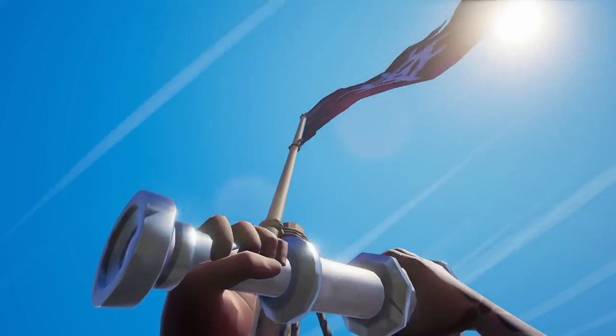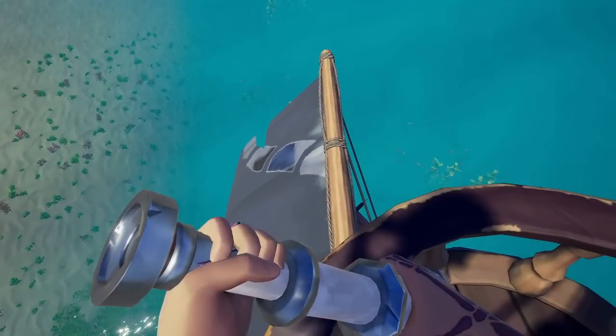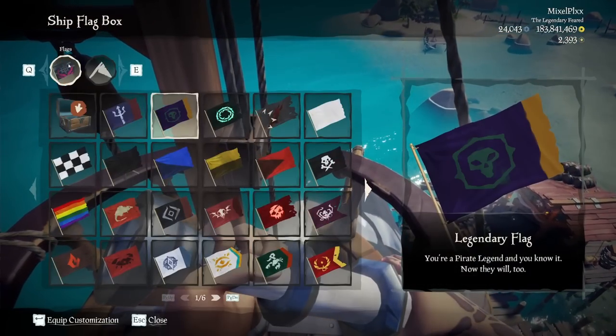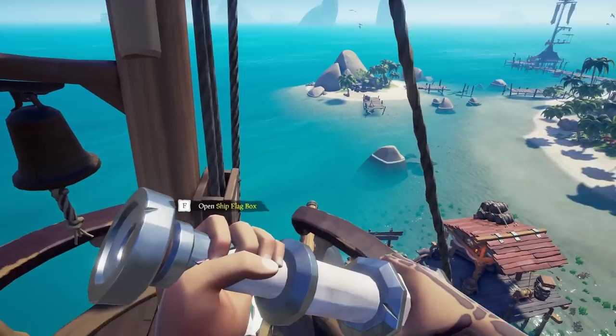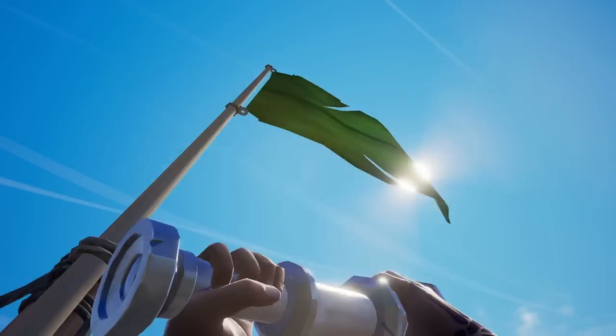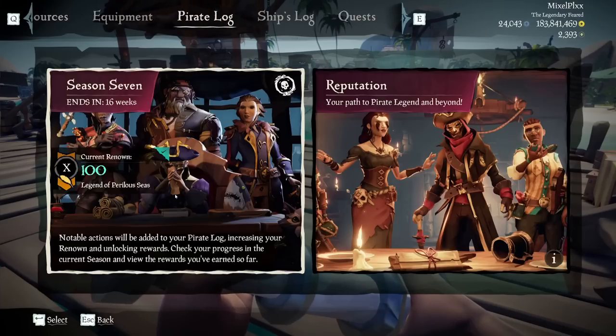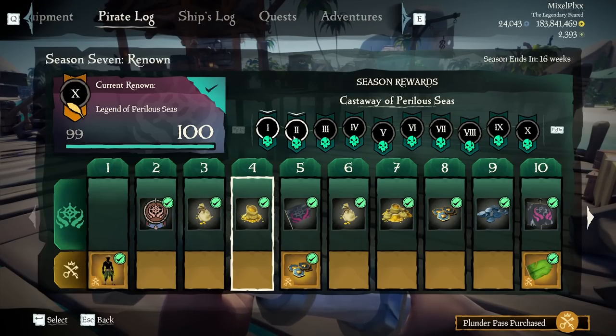Here you got the Perilous Seas flag, which again goes with the theme — kind of cool. And then for the next one, it's basically just like a leaf design, also going with the theme. We're going to keep this one on just because we're lazy. That's going to cover the first tier of the season pass.